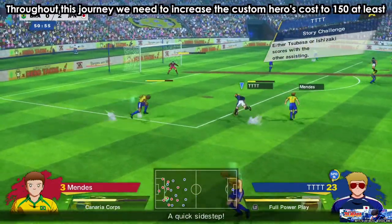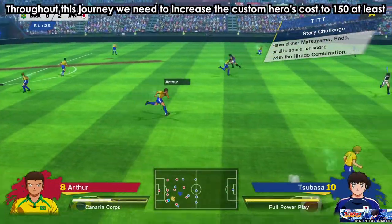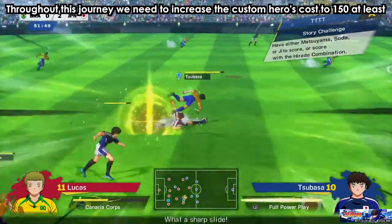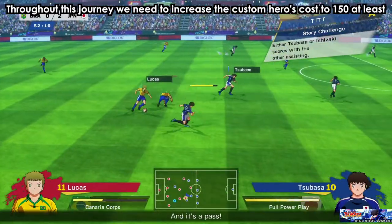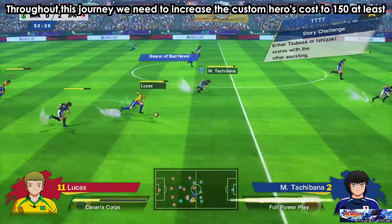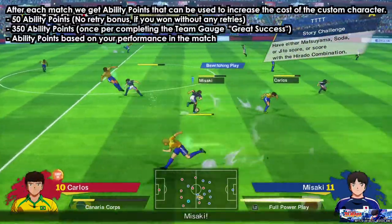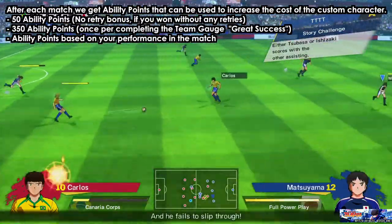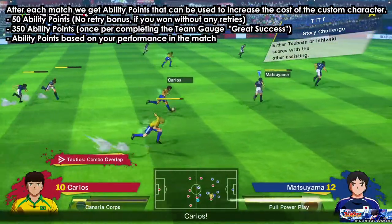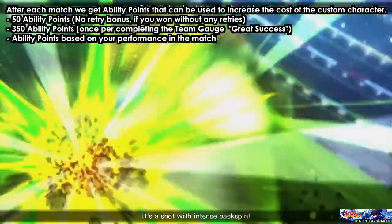When you play Episode New Hero you'll be able to create a custom hero, and you'll need to get ability points to increase his level, his stats, and so on. You'll be given the choice to choose between three teams, and each team has different conditions for success and great success.